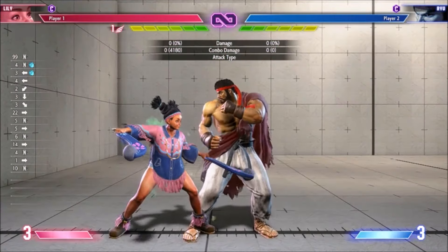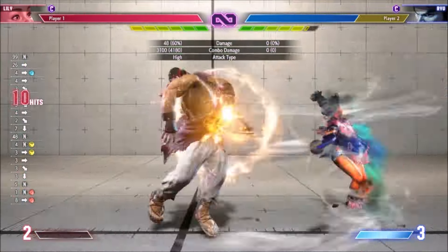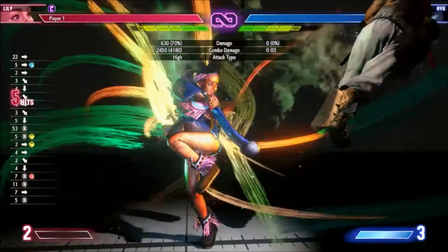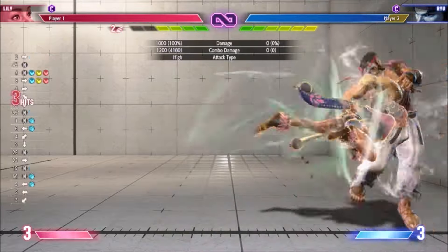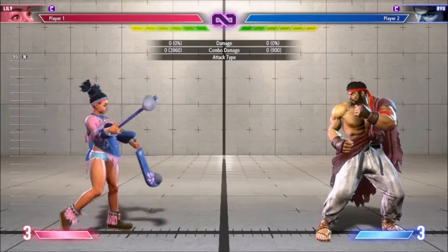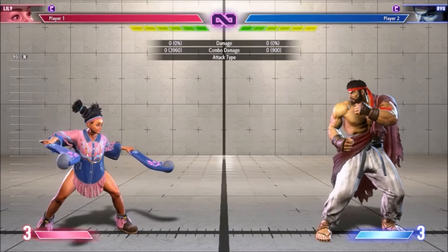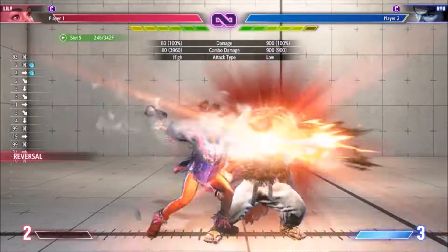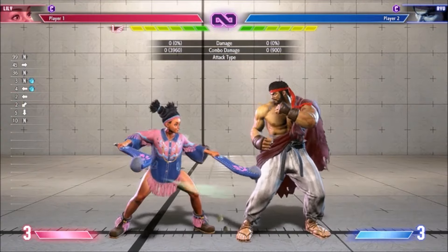Notably, any Crumple into Medium Wind Spire is good, as well as High Connect, Wind EX Uppercut, and Wind EX Dive in the corner. Lily is very reliant on Super for wake-up, so a faster Super 1 which doesn't lose to meaty lights is a huge improvement. On that note, so is the ability to wake-up Drive Reversal. Super 2 got a little extra damage, and when doing it from EX Spire it now comes out a bit faster, improving combo consistency.